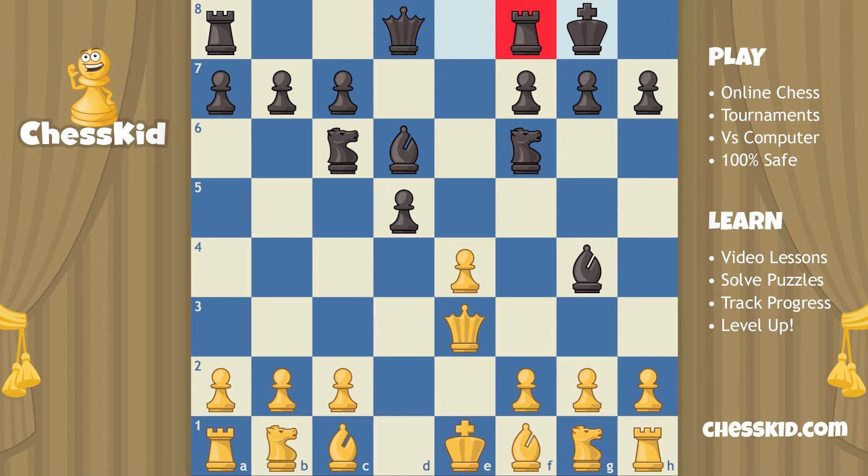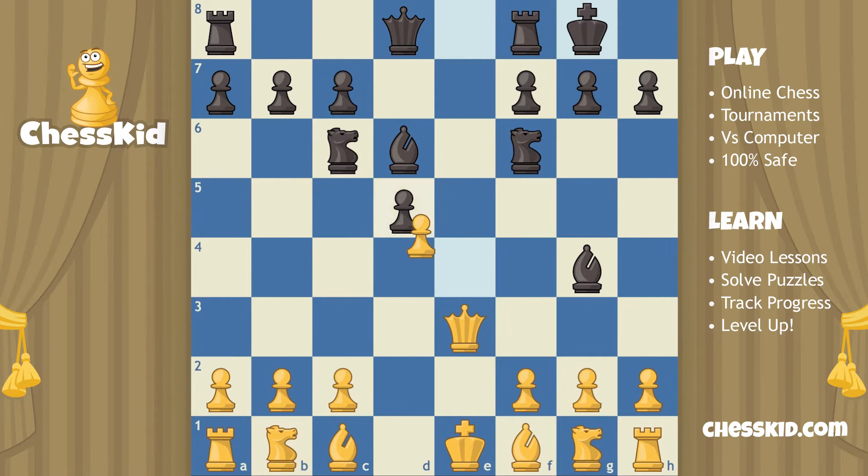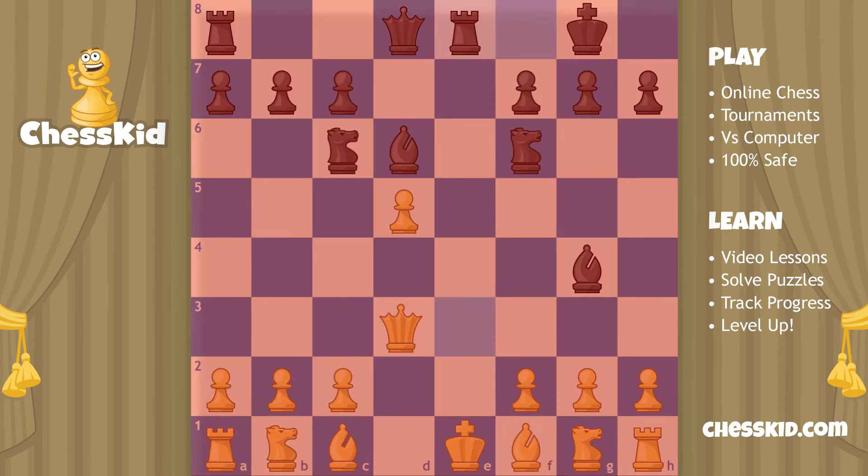Now white finally has a free move — I would greatly encourage white to get one of these knights or bishops off the back row. But in this game, we're assuming that white has not watched my videos, and instead plays a move like pawn captures pawn — that's a little too greedy. Now we're going to attack that queen one final time. The e-file is a perfect place to put our rook. When our rook slides over, I think the queen is a goner. If she tries to run away, white's king is in check, and that is not allowed.